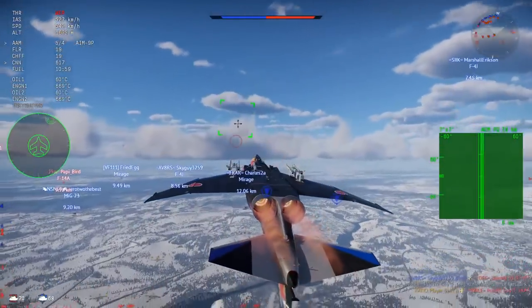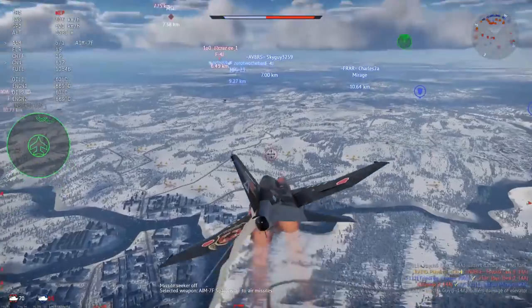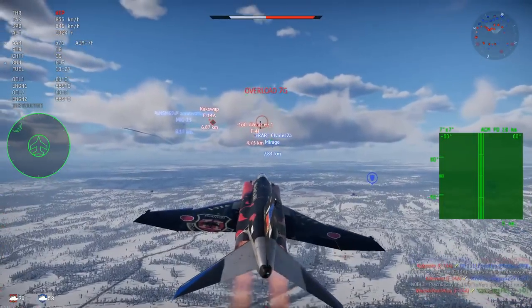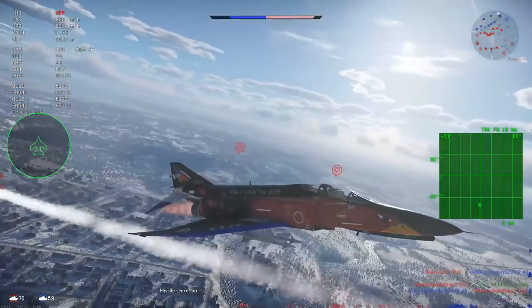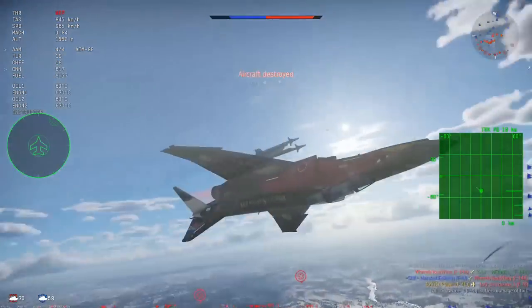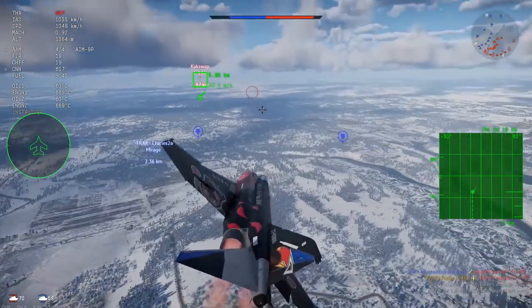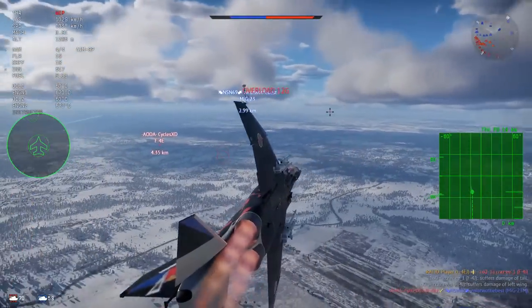After regrouping, I spot an F-4J flying directly towards me — easy sparrow food. Send one off, it tracks and takes him out no problem. That's what I mean by this being a showcase of the AIM-7Fs and the radar, because they are really incredibly good. Unfortunately, after that I'm left with only the four AIM-9Ps.